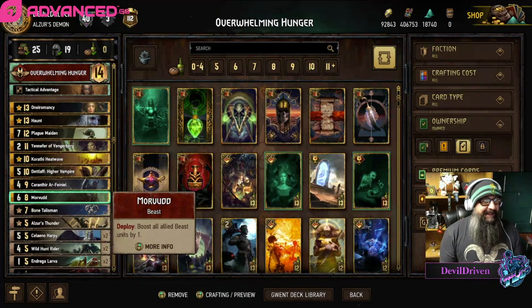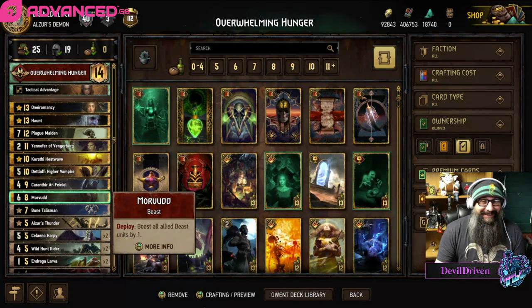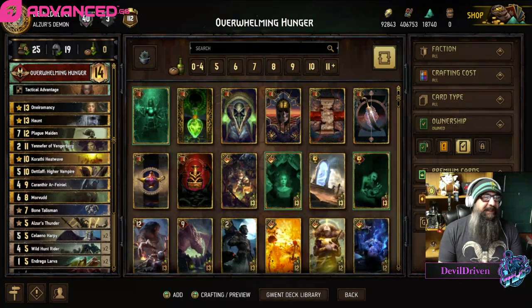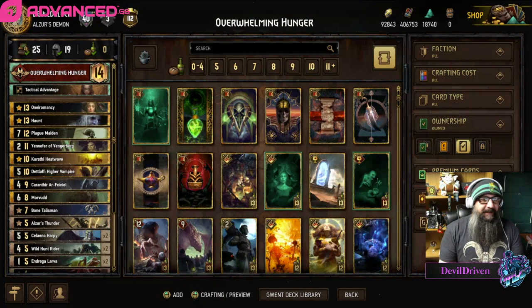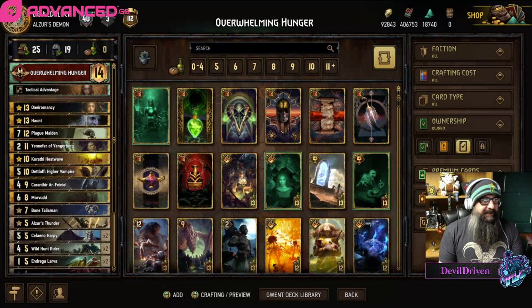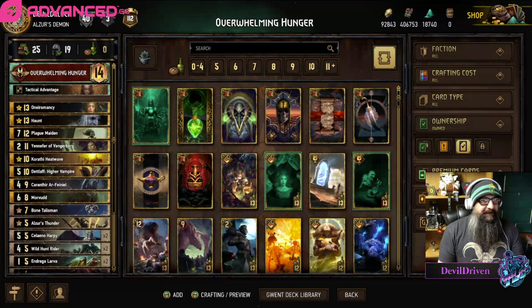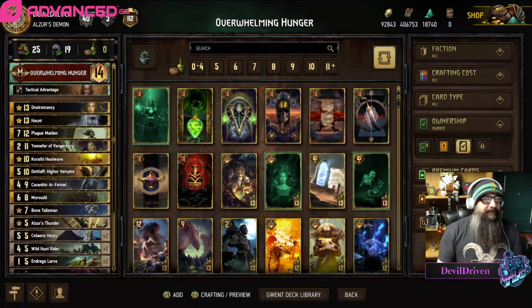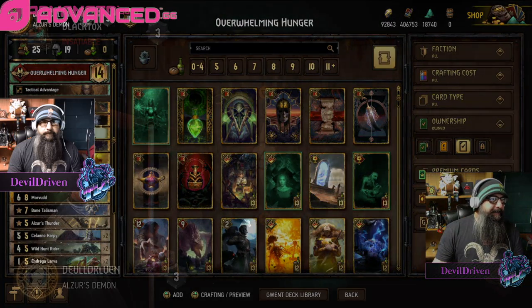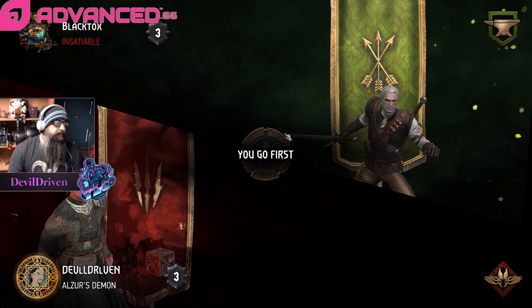But I mean, if you win round one, how do you get 84 points in two cards? I don't know — I just looked at it and I was like, wow, this is gonna be rough. Here's the game, guys, and make sure you check out Mr. Kung Fu Rabbit — wonderful member of the Twitch community and the Gwent community. I think he's a fantastic dude, so check him out.